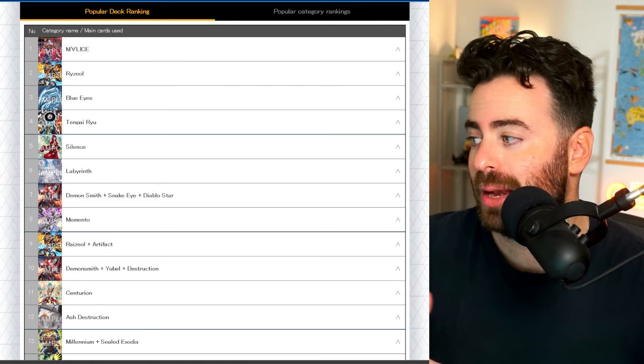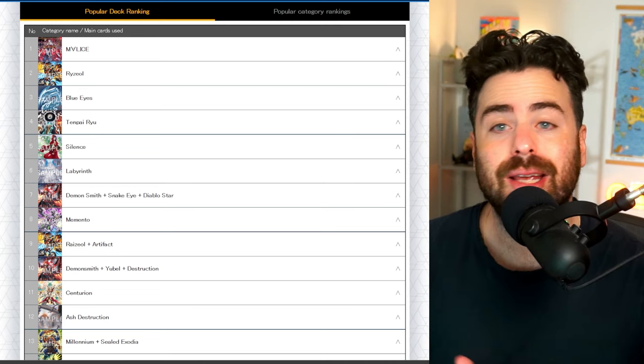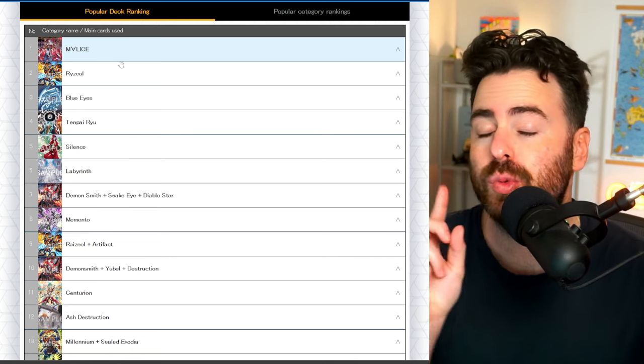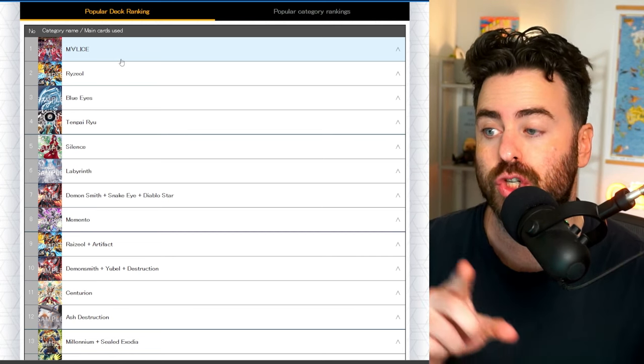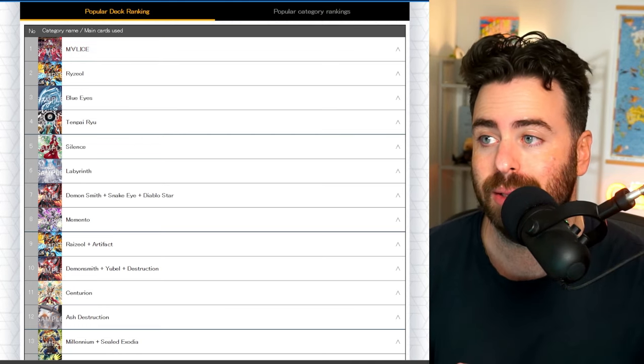All the way to the bottom, you can see Rhyziel and Artifacts, You Bell and Fiendsmith, Centurion — but those decks are just too hit to compete with the two new decks that got a first wave of support in Crossover Breakers, which is good, playable, and competitive out of the box, which is rare with deck building sets.